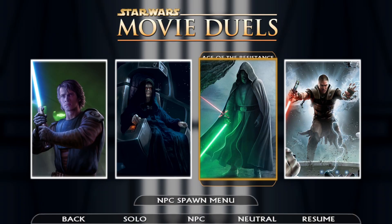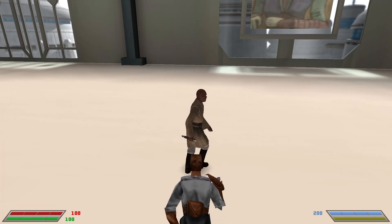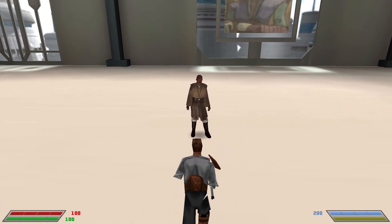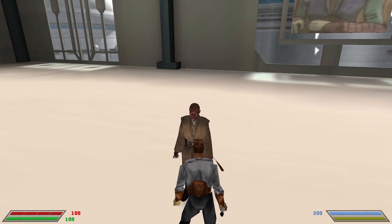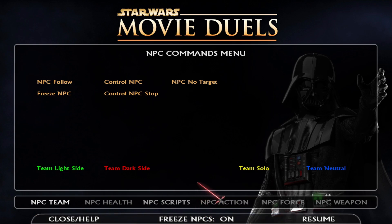First, you need to spawn an NPC — any NPC can work, although it is a bit dangerous if you don't have a crosshair. It's going to be a lot harder, but you basically just have to put yourself next to them. You also have to look at them. In order to do anything with an NPC, you have to have your crosshair on them and go to NPC commands.